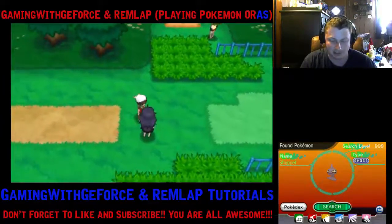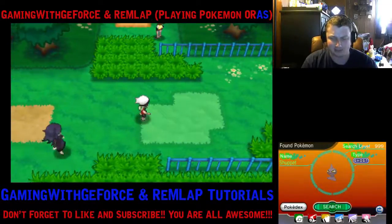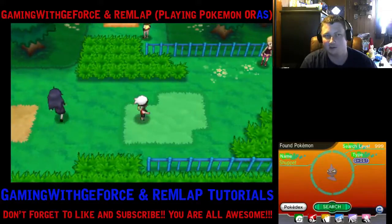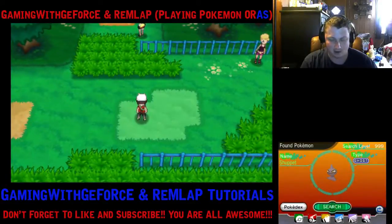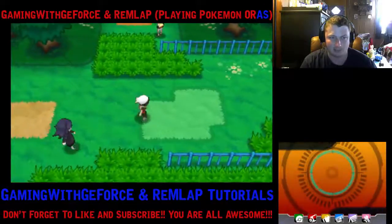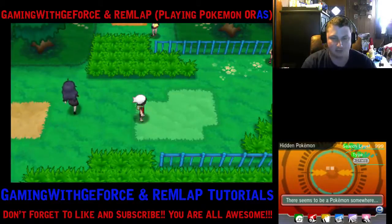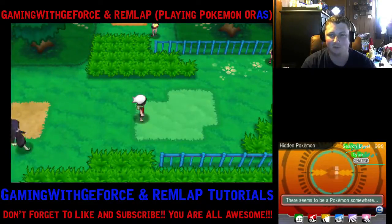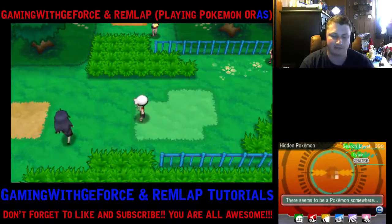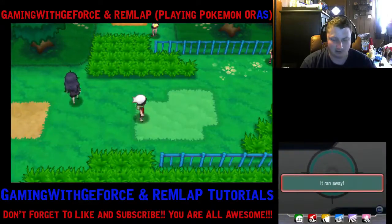I'm also going to include this as a precaution because it's not confirmed if it messes up your chain, but why take the risk. You use the circle pad to sneak. But if you watch the bottom screen — if you're walking and let go of the circle pad and then start using the D-pad — when you switch between the D-pad and the circle pad the bottom screen will flicker once. I believe that might ruin your chain, since with the Poke Radar in older games you couldn't hop on a bike or use roller skates without messing up your chain. So just don't switch between them as a safety measure — I've always done it that way.